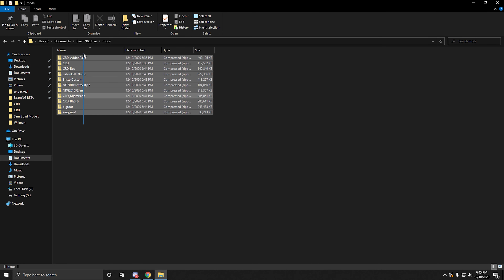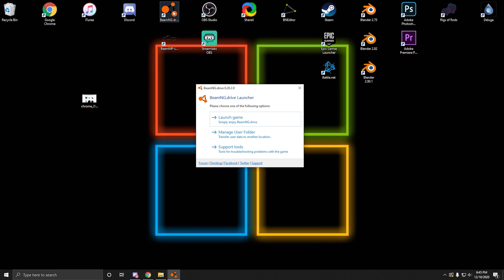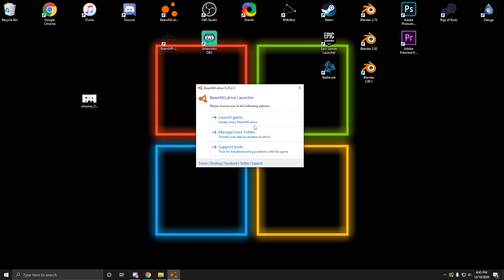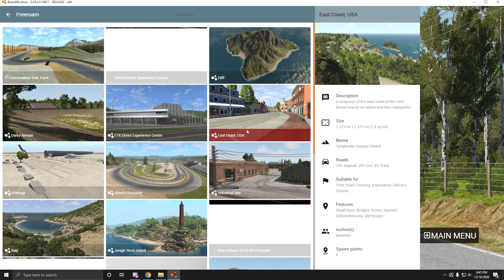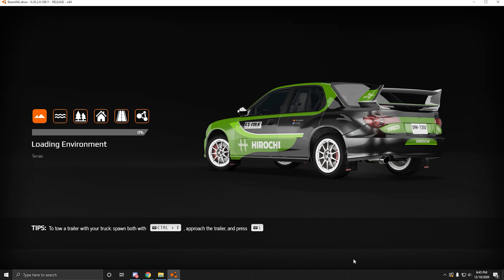Now we have CRD, CRD add-on, and all the stuff we just downloaded from the site in the Mods folder. Go to BeamNG. I recommend you clear cache, but it takes two to five minutes so I'm not doing that right now for the sake of the video. Launch the game, hit Play, Free Roam. You can go to Bristol, which we just downloaded. Spawn the map in.